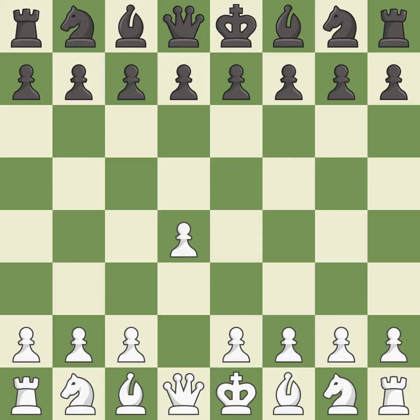Opening with the queen's pawn controls the center and usually leads to a more positional development of the pieces. The Indian game begins by controlling the important e4 square with the knight, rather than a pawn. c4 builds a strong center by controlling the important d5 square and creates a square for the knight to come to c3 without blocking the c-pawn.